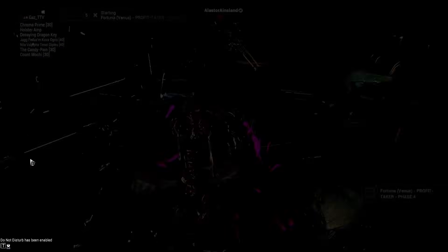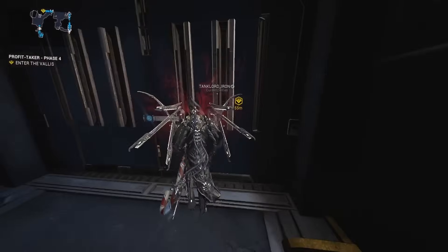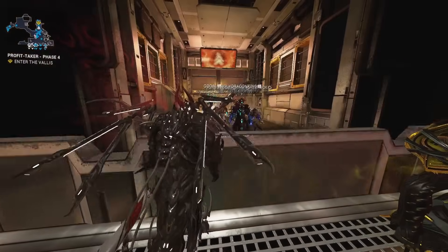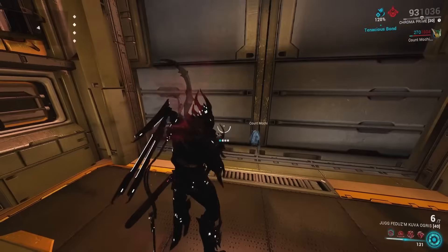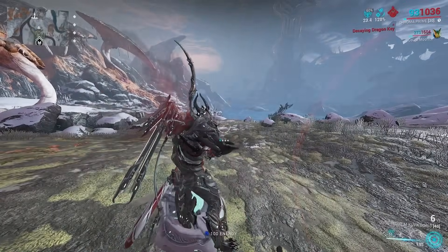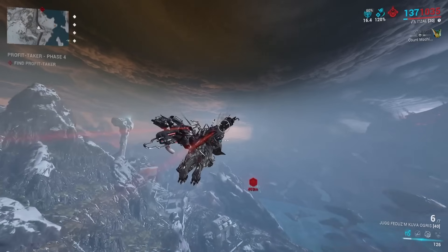We're going to first take you through a full run of the Profit Taker with this build, explaining what each individual mod is used for. The long and short of it is basically Simon Says for elements — once you break the shield of the Profit Taker, its legs and body are destroyable by Archgun. Technically you could use the heavy Archgun launcher, but the strategy I'm showing today uses the Necromech, which won't have Chroma's damage buff.